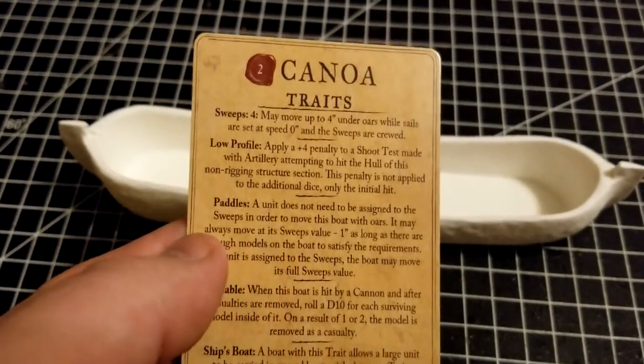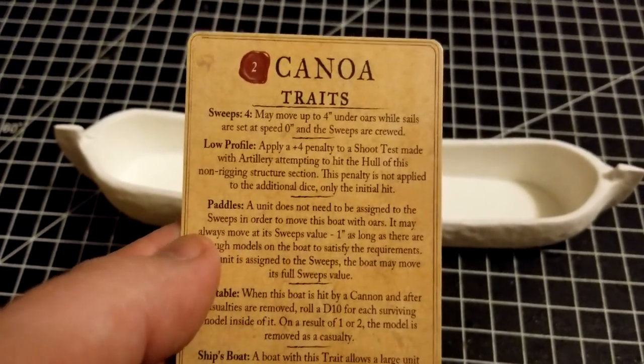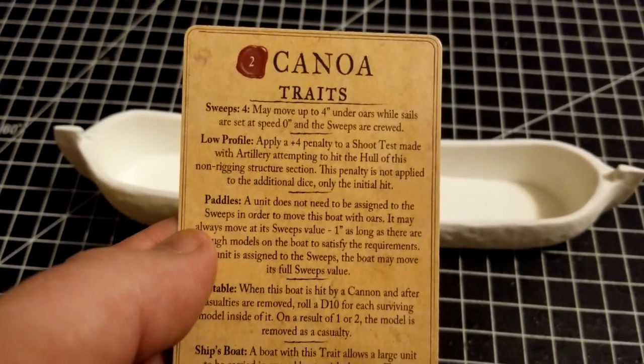It's got Sweeps 4, so you can move up to four inches under oars while the sails are at speed zero.